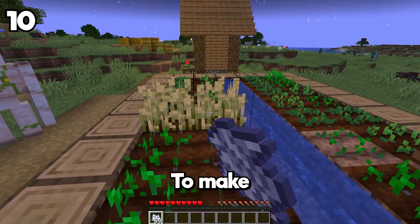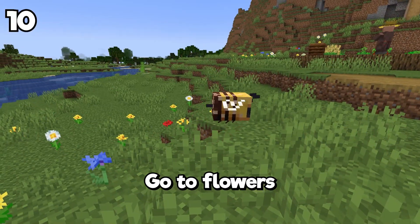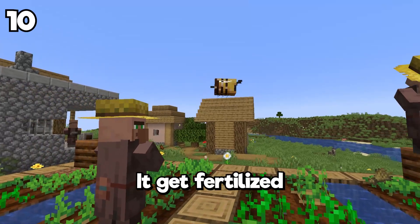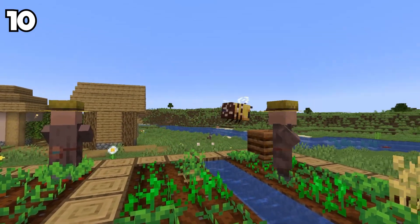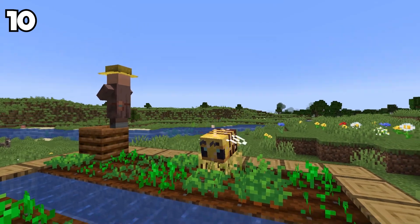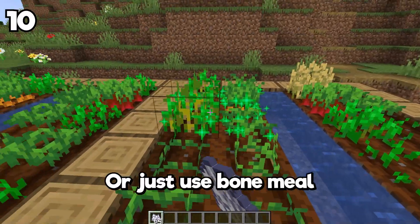Did you know that it's possible to make any seed grow faster without using any bone meal? Only by using bees. When the bees go to flowers, they start dropping particles called pollen, and when they drop it on the farm, it gets fertilized, meaning your vegetables can grow faster. It may not be very useful, but it's definitely a fun fact. So if you need your vegetables to grow faster, place them under a beehive — or just use bone meal.